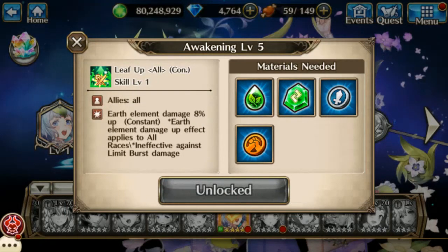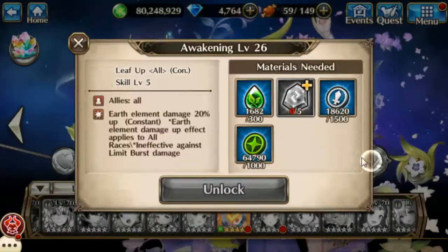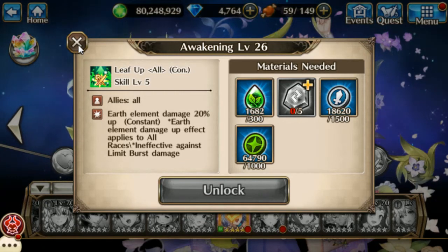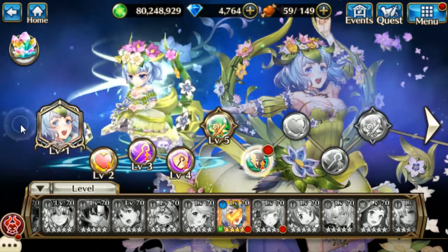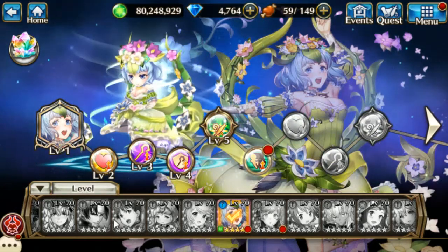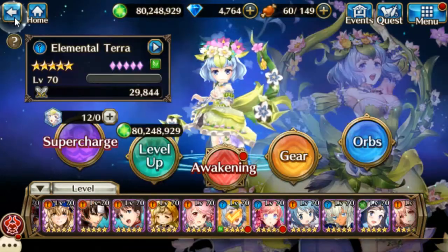Okay, so the skill is going to be: all allies earth elemental damage 8% up, applies to all races, and doesn't have anything to do with limit burst damage so it doesn't affect that. It'll scale up to 20% at max awakening. So basically you stick her in a party with a bunch of other earth elemental damage dealers and it'll make her really effective - basically just an earth version of Aquaria.